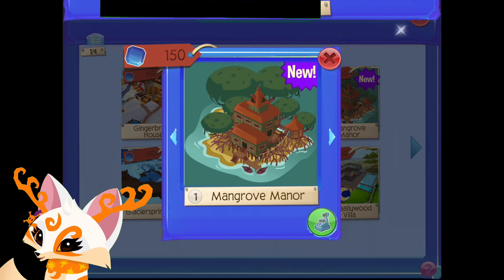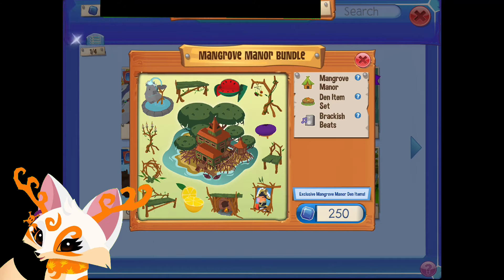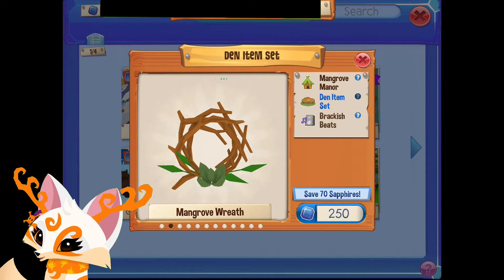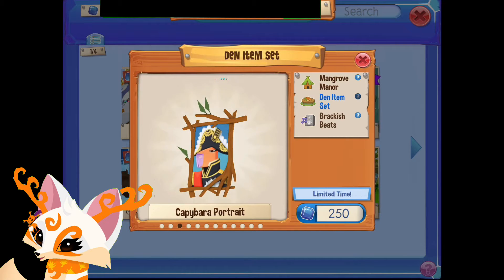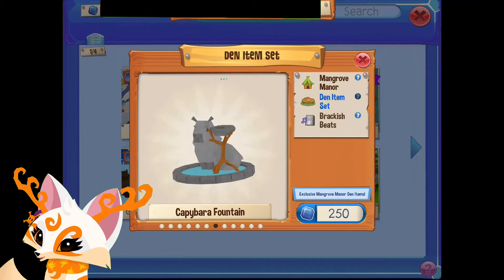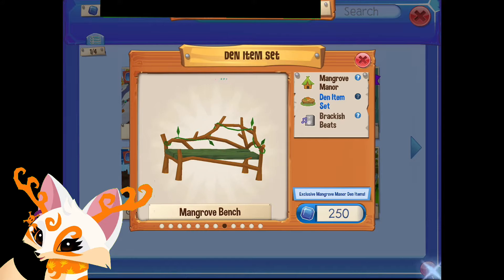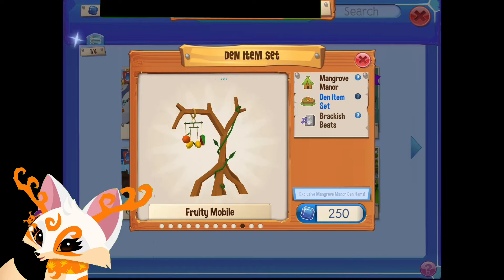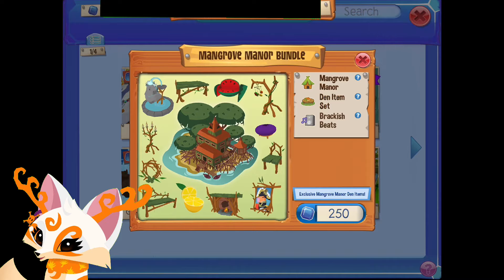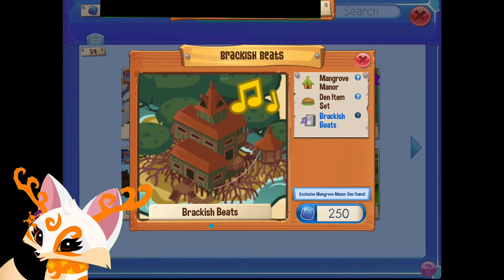The Mangrove Manor bundle will cost 250 sapphires instead of 150, since you get the den items and the music as well. Here I'm showing you some of the den items — we seem to have a lot of nature-based furniture and fruit-based furniture, which is pretty cool in my opinion. Now it's time to play the music — I love these sunny vibes.